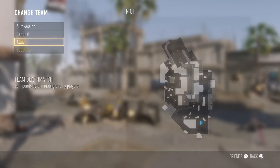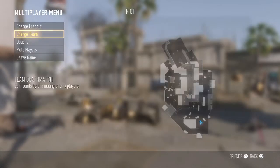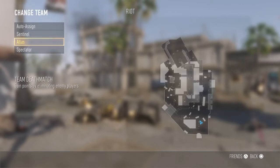Then you want to press start, change team again, go to Atlas. When it comes to this point where you pick your gun, press circle so it goes back. Then you go back to change team. Then what you've got to do is quickly double tap X and press down at the same time.